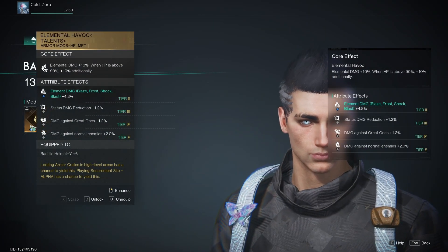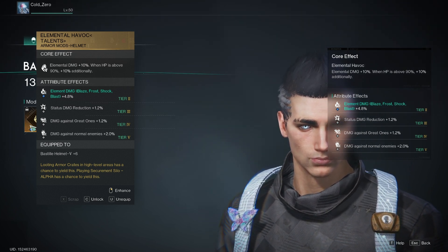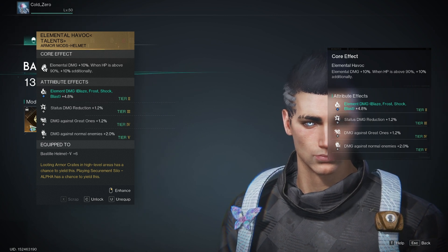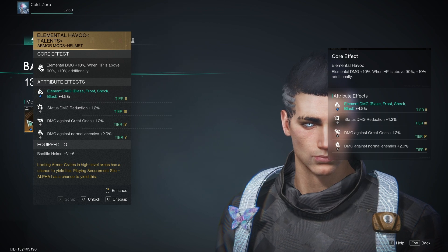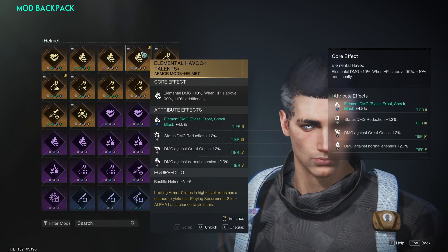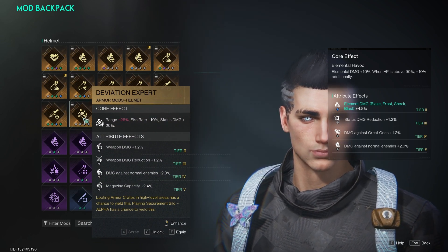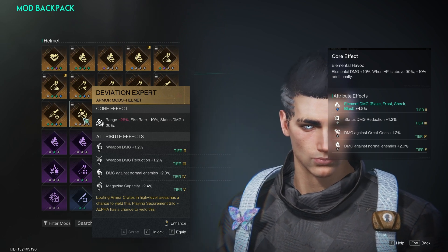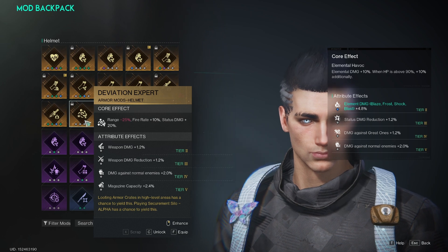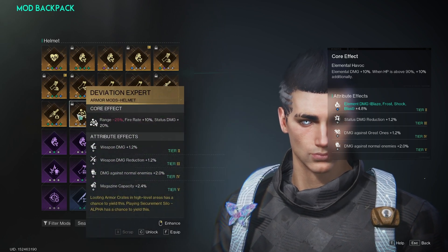For the head, the mod we're going to be using is Elemental Havoc, specifically with the Talents subtext. What this does is your elemental damage is up by 10%, and when your HP is above 90%, you get an extra 10% on top of that. There are two ways to play this: you can use Elemental Havoc for the 10% plus conditional 10%, or if you don't think you can keep your health up consistently, substitute in Deviation Expert, which gives status damage plus 20% with no health threshold condition — but you will lose 25% of range. The damage difference between Elemental Havoc and Deviation Expert is very significant.